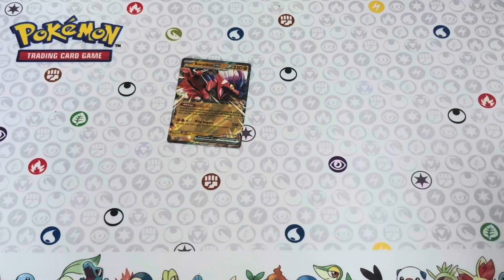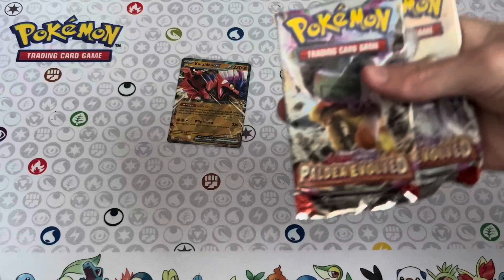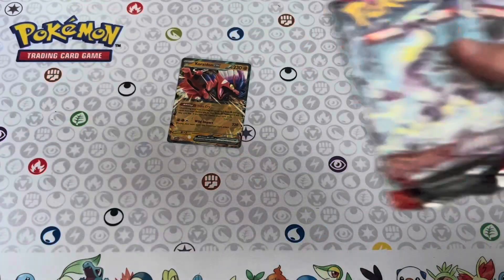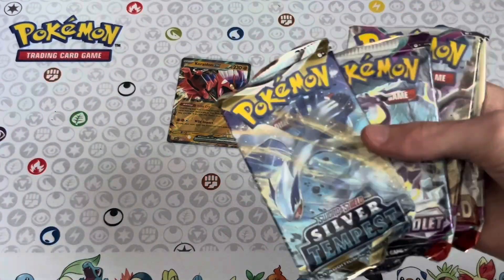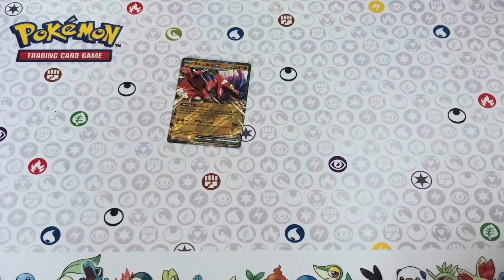So following that, inside we have two Paldea packs, one Scarlet and Violet pack, one Silver Tempest pack, and one Brilliant Stars pack. So let's start with Brilliant Stars and then work our way up to the Paldea packs.